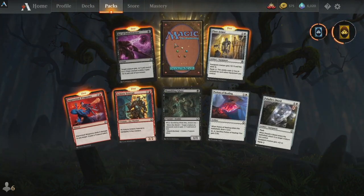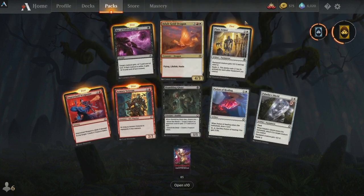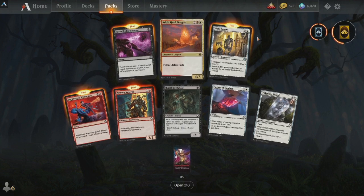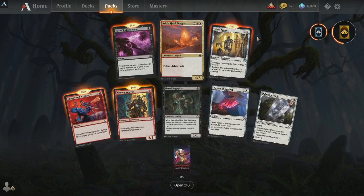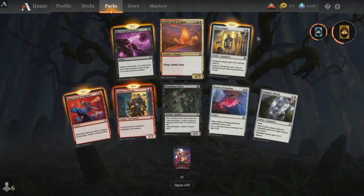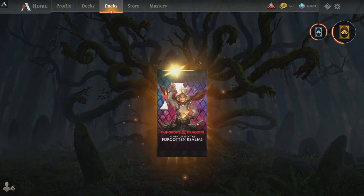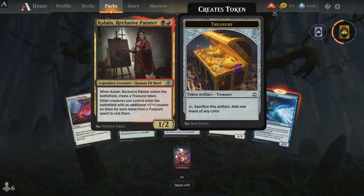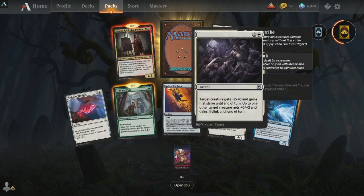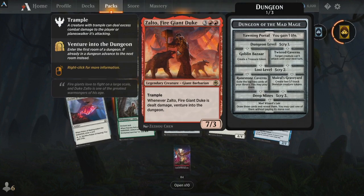Esper Plate Armor, Ray of Enfeeblement — love it. Another Adult Gold Dragon. Kalain, Ripple Inclusive Painter — definitely wanted that. Rally Maneuver — that's a good one. Devoted Paladin — he's a little expensive. Zelto, Fire Giant Duke — interesting.